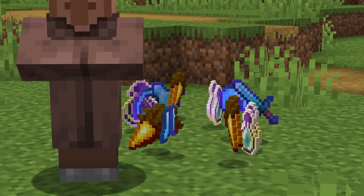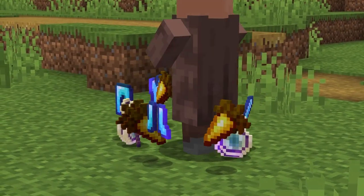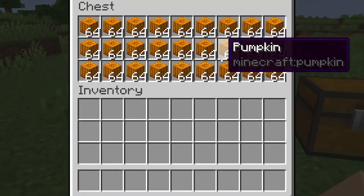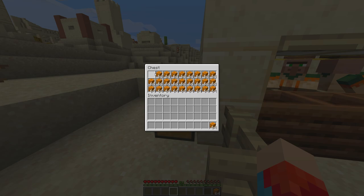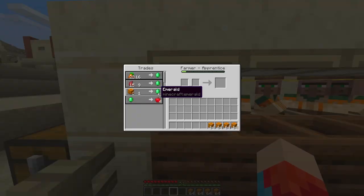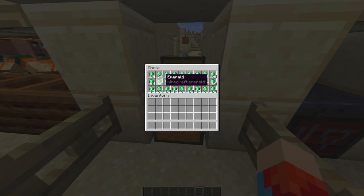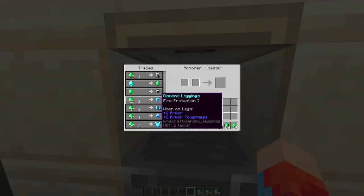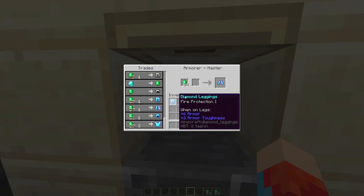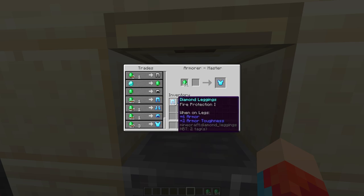Now that you know basically everything you need to know about villagers, it's time to put all of this information together to turn this box of pumpkins into this box of enchanted diamond gear using only villagers. We're going to grab a few of these pumpkins and start trading them for emeralds. After a bit of trading, we have turned the entire box of pumpkins into an entire box of emeralds. Now let's look at these prices — I've recently zombified this villager, and you can get one piece of armor for one emerald, except for the chestplate which is three, but that's still a pretty insane price.